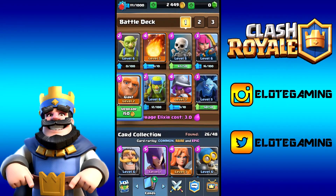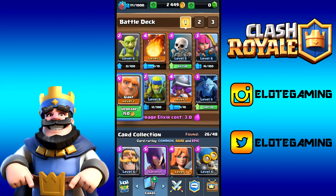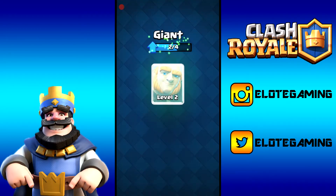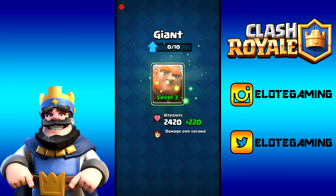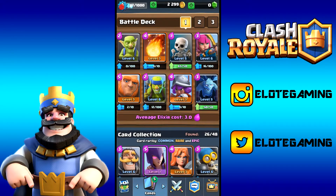We're going to upgrade our giants to level 3 because we've been waiting on this. For 150 gold, it gives us 220 more hit points, 13 extra damage, and 8 extra damage per second. That gives us 10 XP. Boom, level 3 giants — finally! That gets us a little closer.